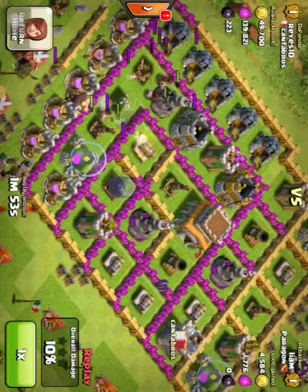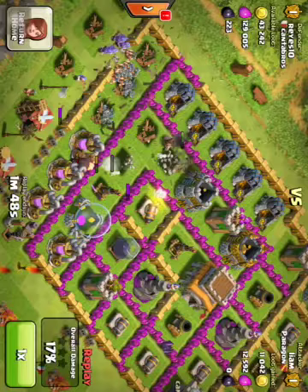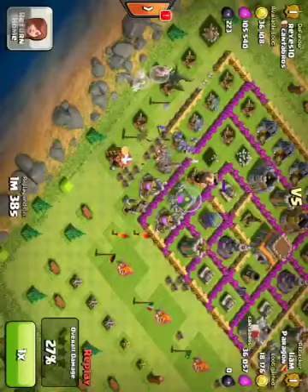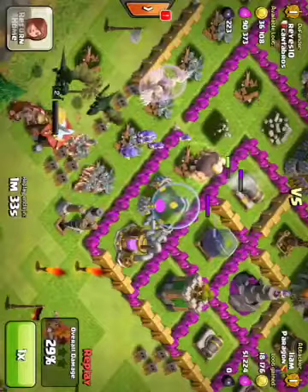Right off the bat here, I just took out these air defenses with my hogs. Then I used my wizards and stuff to take out all the other stuff. I ended up getting this air defense here — this is my spot — and just dropped my healer and my dragon into my dark elixir drill. I got the drill.